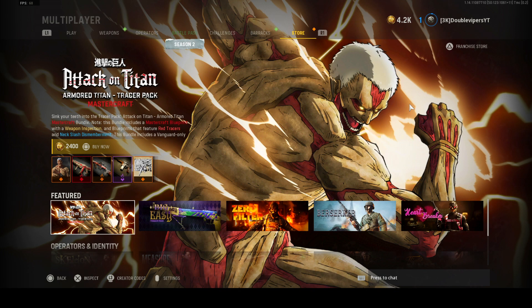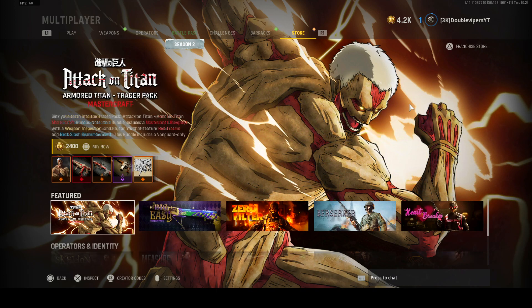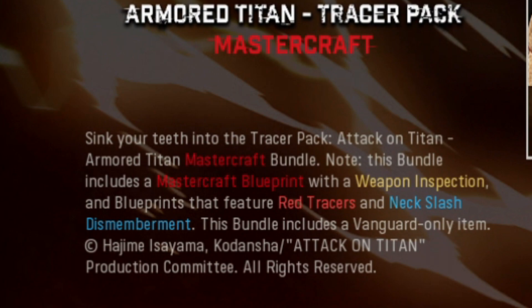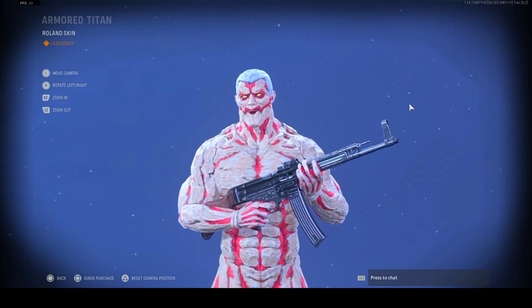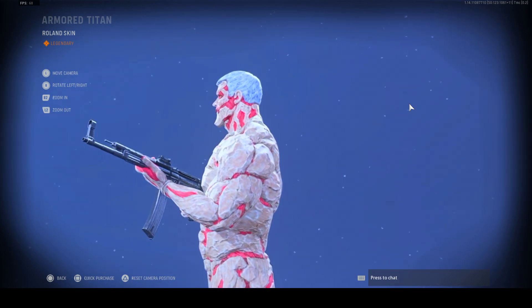It is finally here — we got the second Attack on Titan tracer pack slash mastercraft in Call of Duty Vanguard slash Warzone. The first one was called the Levi Edition; we have not covered that one. It shoots red tracers and has a neck slash dismemberment effect, which is pretty cool. This is the Armored Titan skin Roland, and it looks freaking amazing. Now don't get mad at me — I have not watched Attack on Titan.